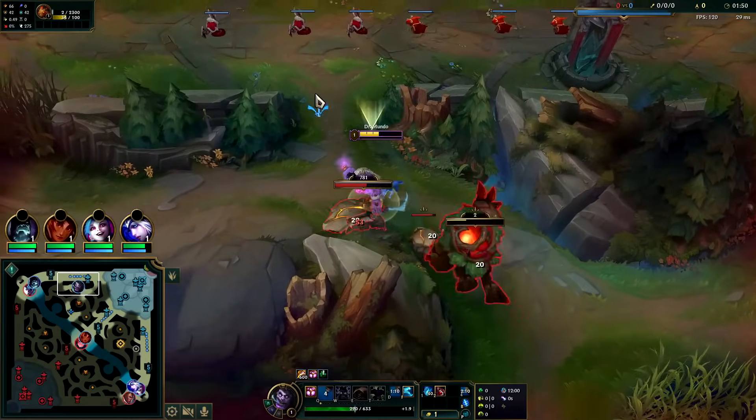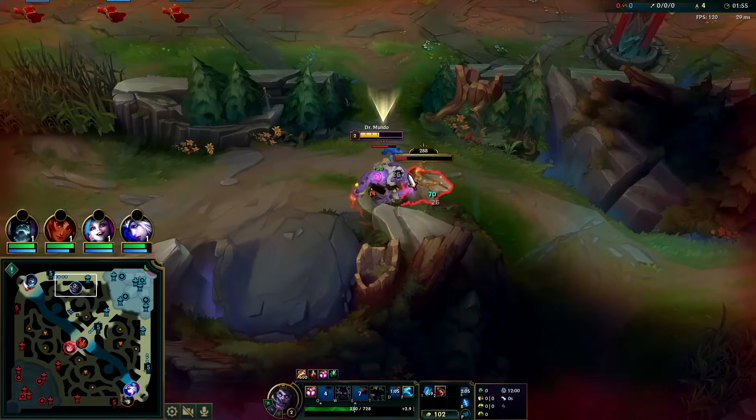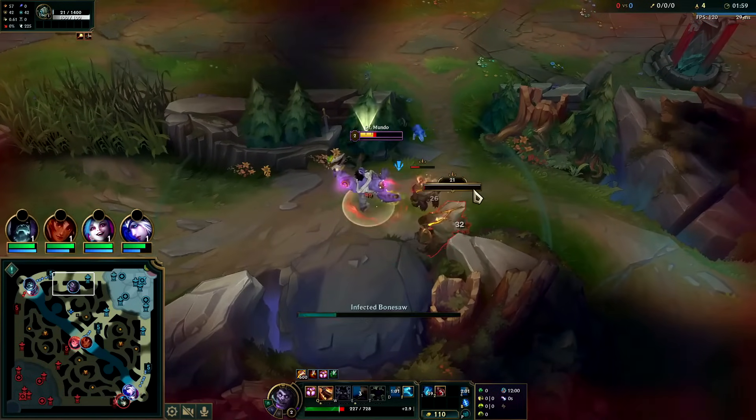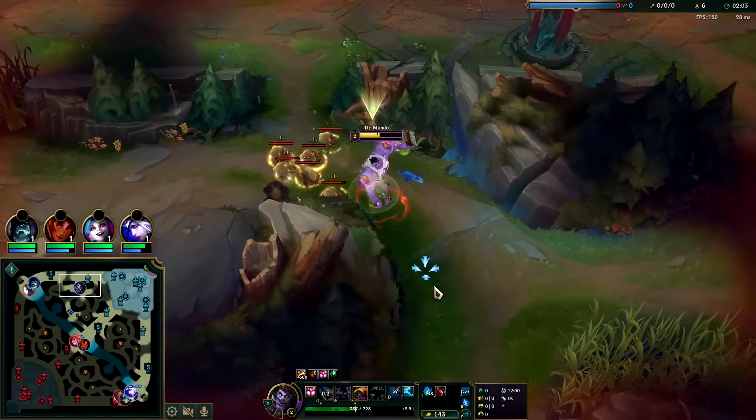Auto, Q, auto, E. Your cleaver does way more damage the healthier something is — so if a monster, minion, or champion is at full health, the cleaver is going to do a lot more damage. If something's almost dead, the cleaver is going to do a lot less.